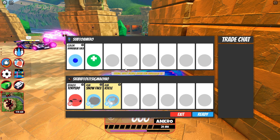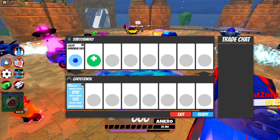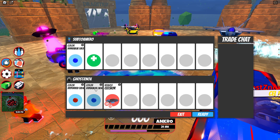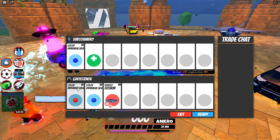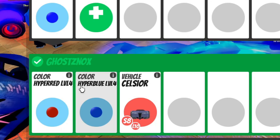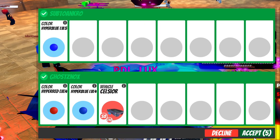Let's go Hyper Blue 5. Ooh, okay — Hyper Red Level 4 and Hyper Blue Level 4, and Celsior? Okay, this is a pretty good offer, I would take this. I think it's overpay if I'm correct. Actually, you know what? I'll do it.